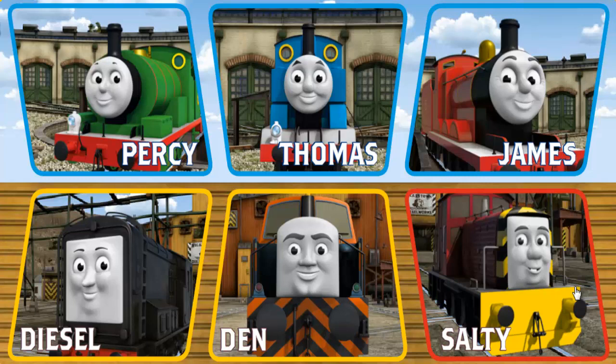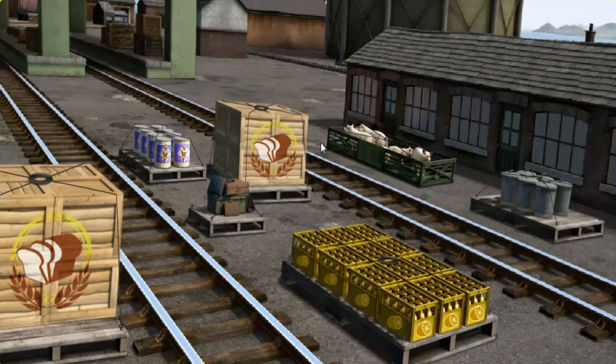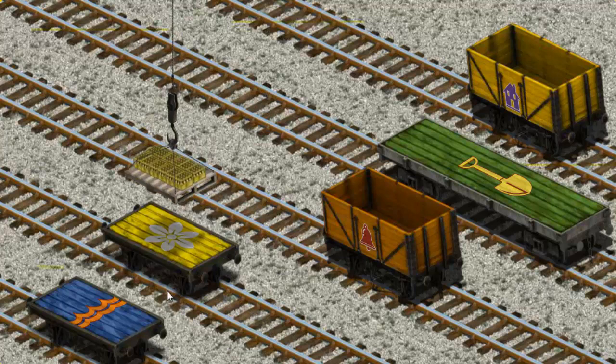Thomas and his friends have many deliveries to make. Thomas must deliver the bottles of lemonade to Knapford Station. Help Cranky find the cargo. That's it! Let's lift and load. Now the cargo must be loaded. Show Cranky where the blue flatbed with an orange waves is.